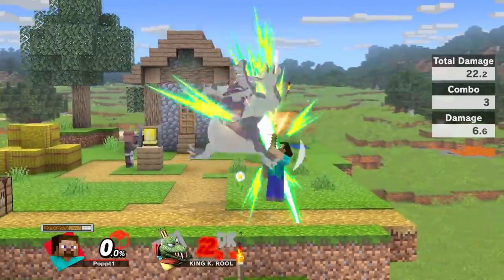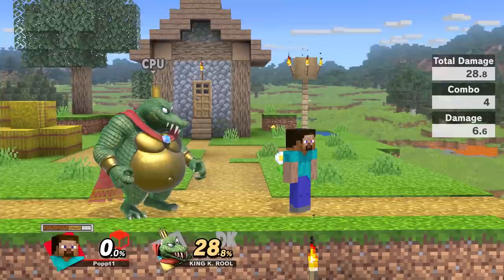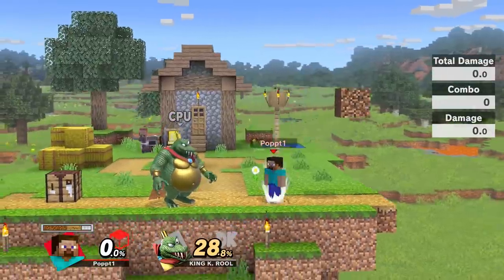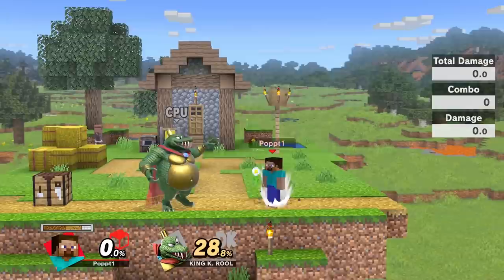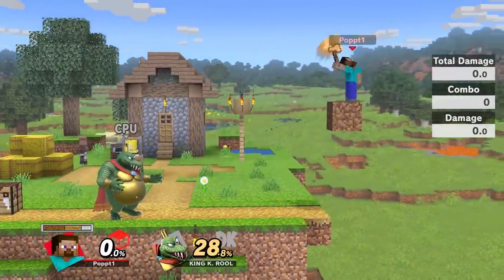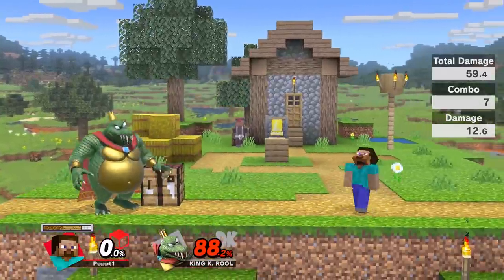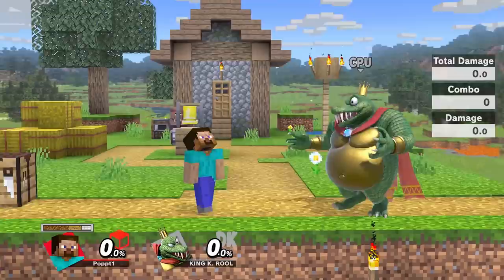Now I'll show you some combos. Up tilt into up airs — that was true. What you can do is when you press jump and up, if you hold B after you press up, you can make a block underneath you. You probably need to practice doing this in the air. This is how you get your combos going further: jump, jump, up air, block — and you can just keep going up with them, building underneath you as you attack them.